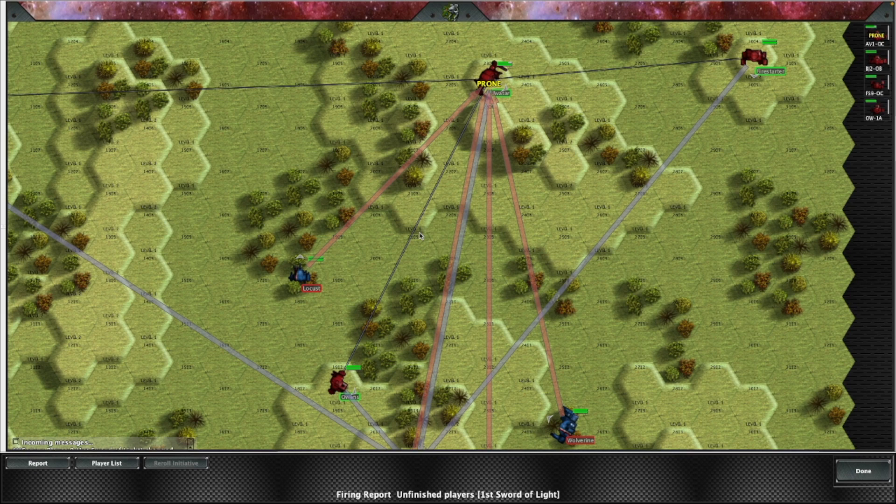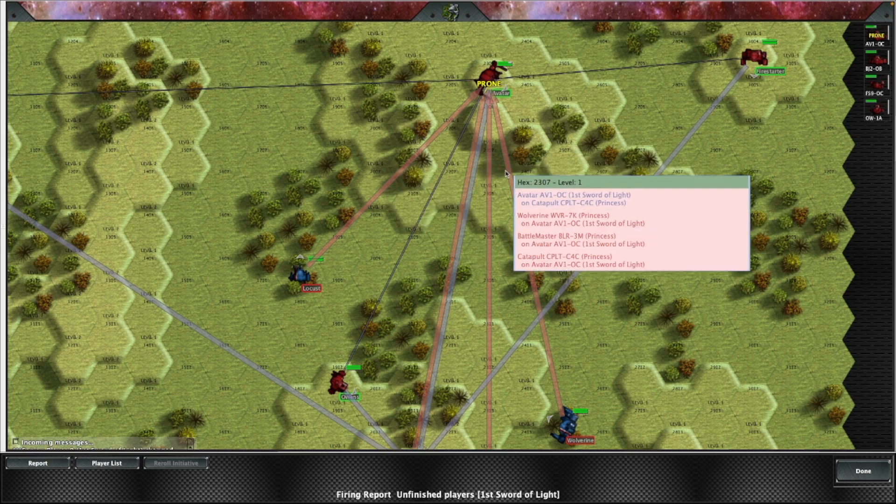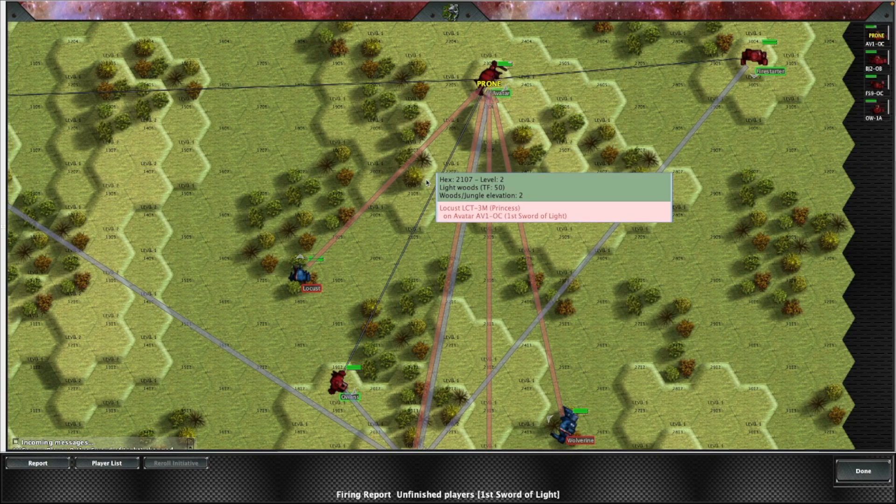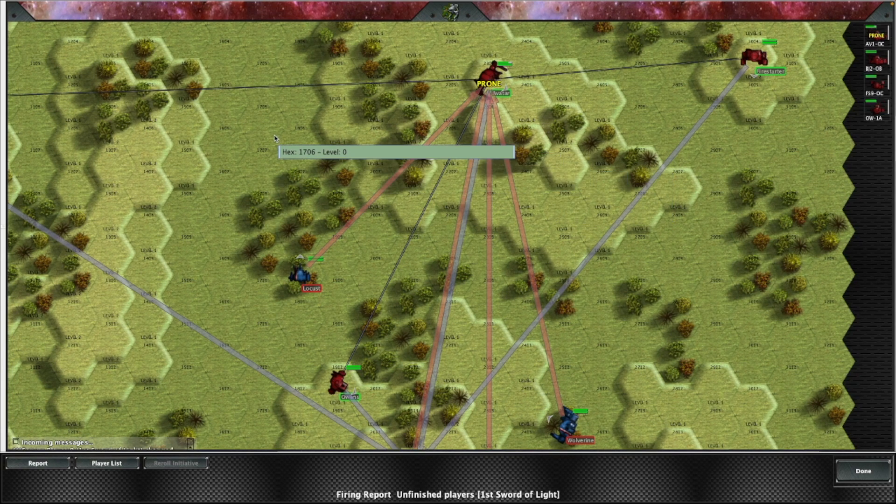Next time we'll have a look at constructing two lances and even a company-level C3 network, looking at how much more complicated the maths gets and how hideously expensive it becomes. But hopefully that's a good start for people to have a go at playing C3 — either on tabletop or in MegaMech. To work out the costs properly, you do need Total Warfare and the Tech Manual for the BV calculations, or you can just put it into MegaMech and it mostly works out correctly — with maybe that one issue to look at. Until next time, when we'll look at company-level C3 networks. See you then.